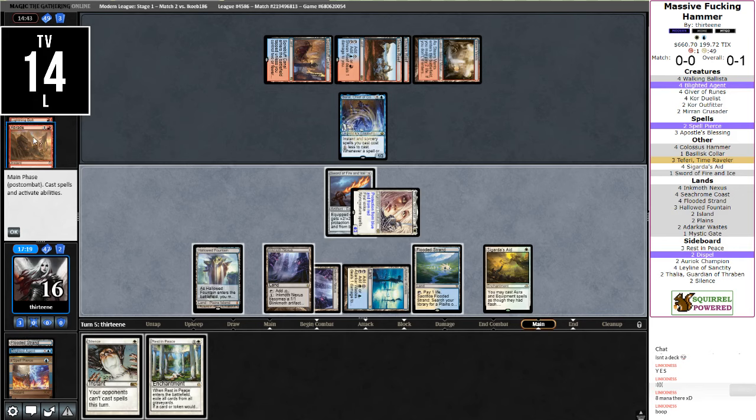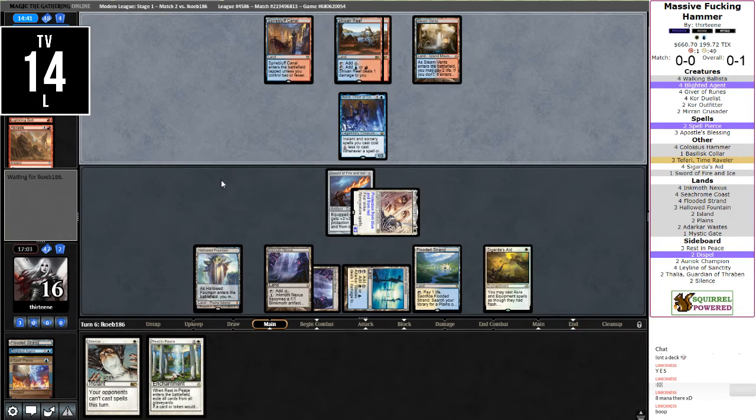Opponent ends up running a Gifts package with a lot of singletons. The Lightning Bolt and the Abrade are both tutorable, which means they probably have a Shattering Spree, just because it's a different name. If I end up casting Rest in Peace here, it's going to shut off... whatever. Let's just have Silence. If they try to Rest in Peace, we can Silence. If not, we'll just untap and Rest in Peace and still hold up Silence. They're running out of cards in hand — they have two turns before they're down.